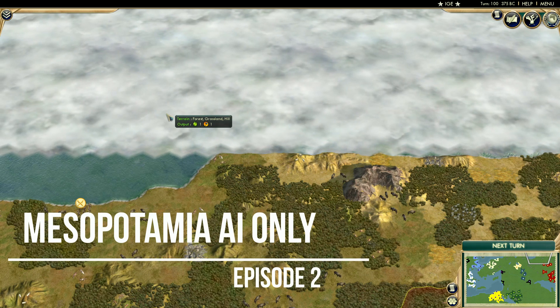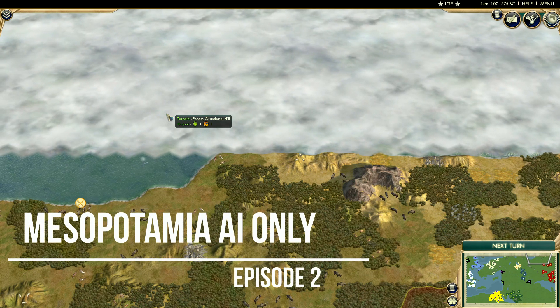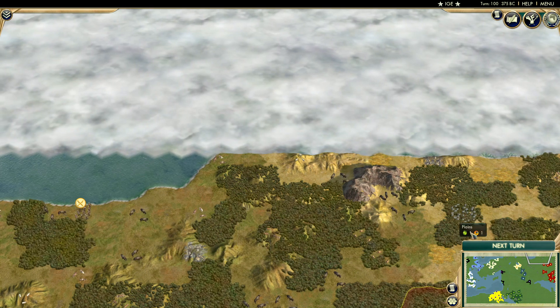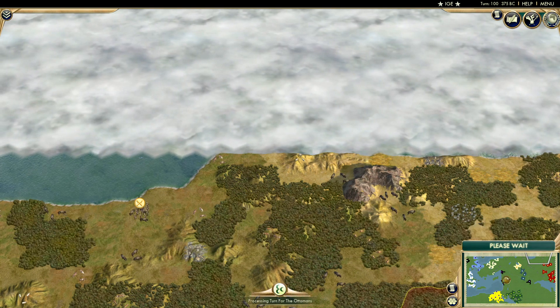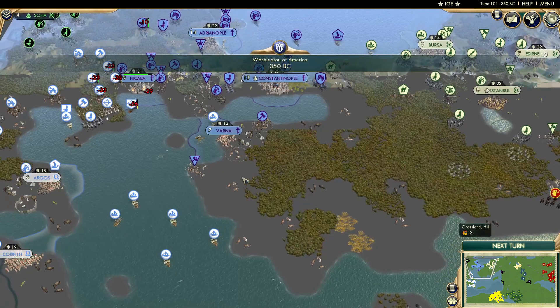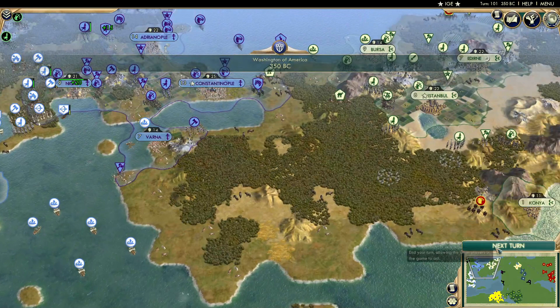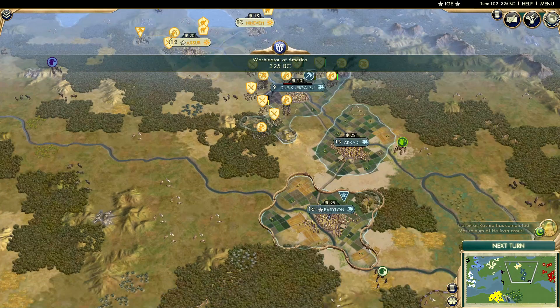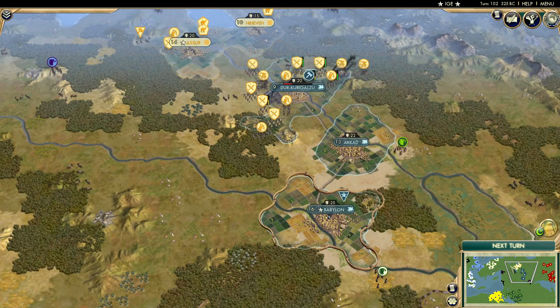What is going on everybody, welcome back to Part 2 of the Mesopotamia AI-only battle. I hope you enjoyed episode 1. We'll probably get some more action today as the civs get a little bit nearer and start to fill up more of the space. In the western part of the map we've got 3 civs very close to each other, the Assyria-Babylon war unfolding, and Persia, Arabia, and Egypt getting closer. Arabia completes the Mausoleum.